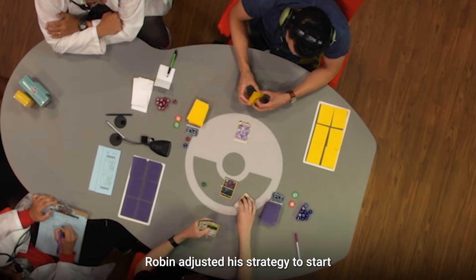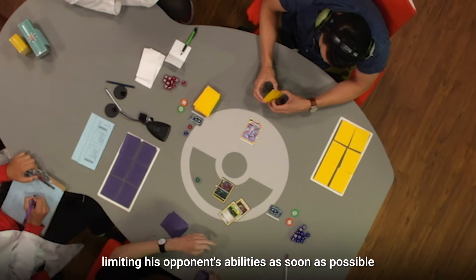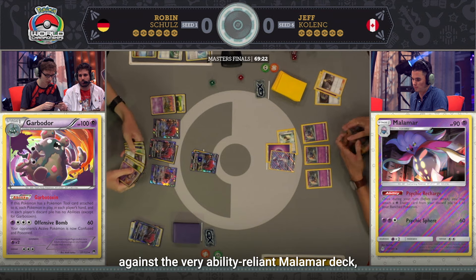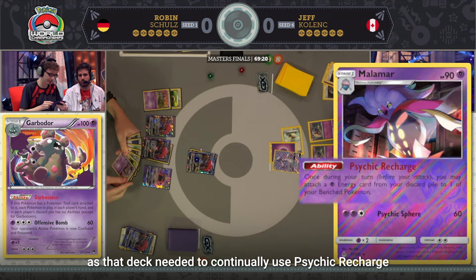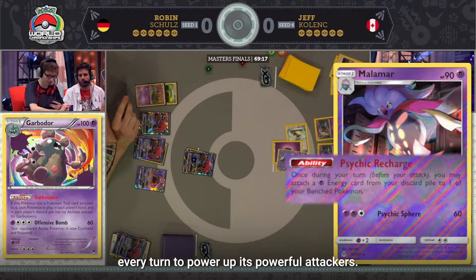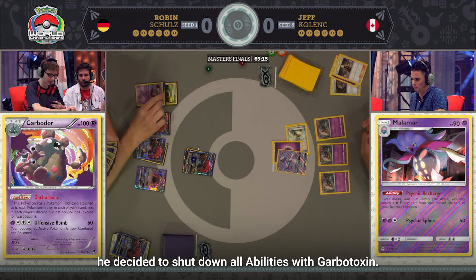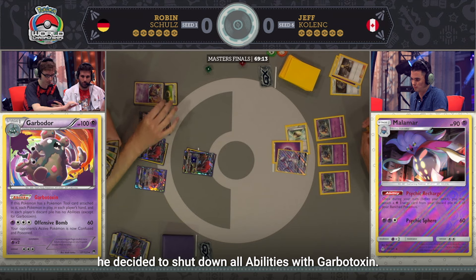On Championship Sunday, Robin adjusted his strategy to start limiting his opponent's abilities as soon as possible against the very ability-reliant Malamar deck, as that deck needed to continually use Psychic Recharge every turn to power up its powerful attackers. Robin didn't hesitate, and as soon as the second turn of game one, he decided to shut down all abilities with Garbotoxin.